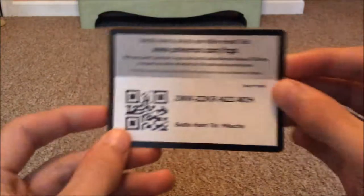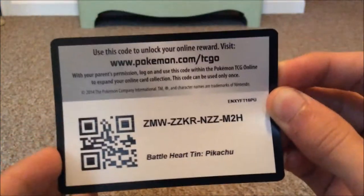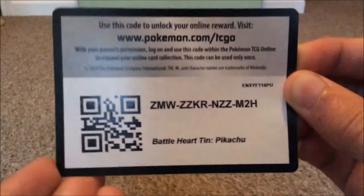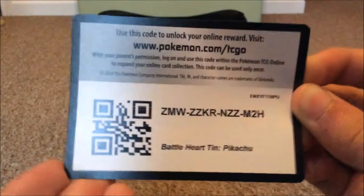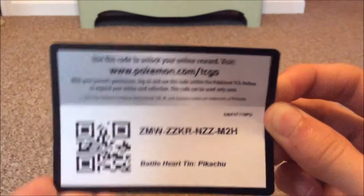I'm going to show you guys the code card now because I don't want to forget it. This code card is for the Battle Hearts and Pikachu. You'll be getting the Pikachu EX card and four packs of cards to open online. The code is Z-M-W-Z-Z-K-R-N-Z-Z-M-2-H, and I'll try and get you there at the barcode but you'll probably have to use the code.